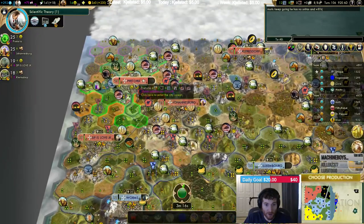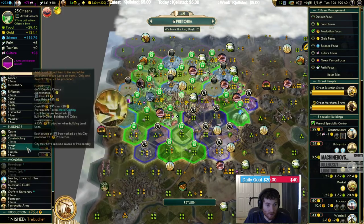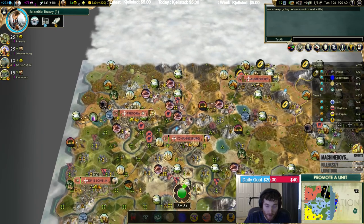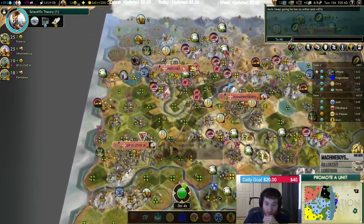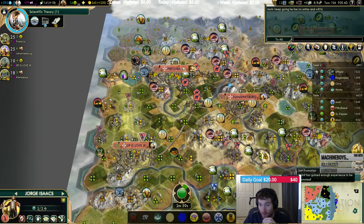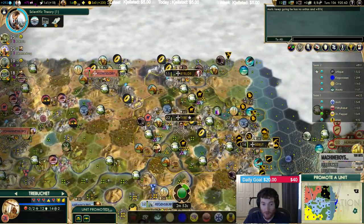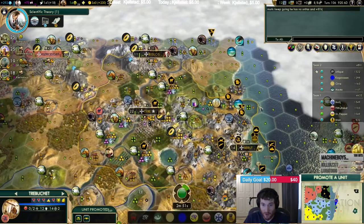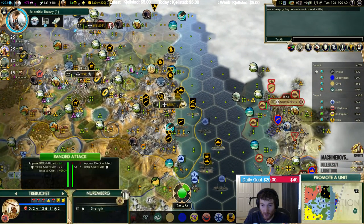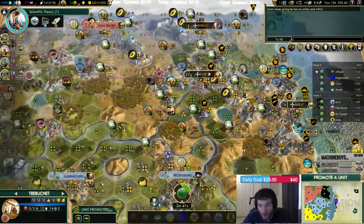Let's build that shrine — I'm gonna go Scientific Theory next turn. Go forge for the same reason. One turn on the zoo. Delay science slightly for culture — 397. That's really bad. Alright, I want accuracy and probably cover so it can land. But if we land we've already won, so maybe just double accuracy.